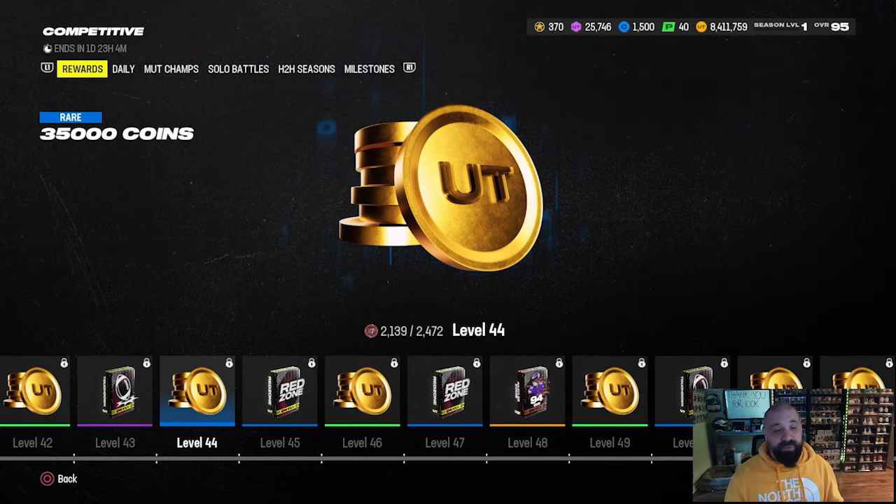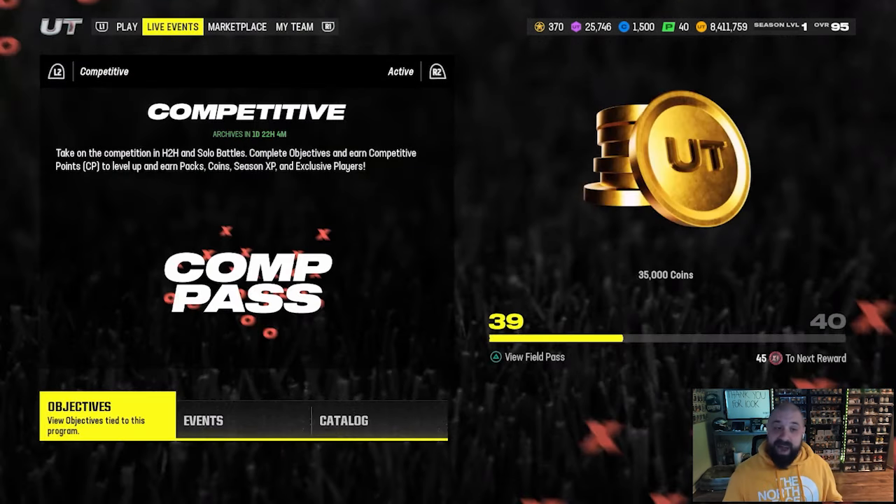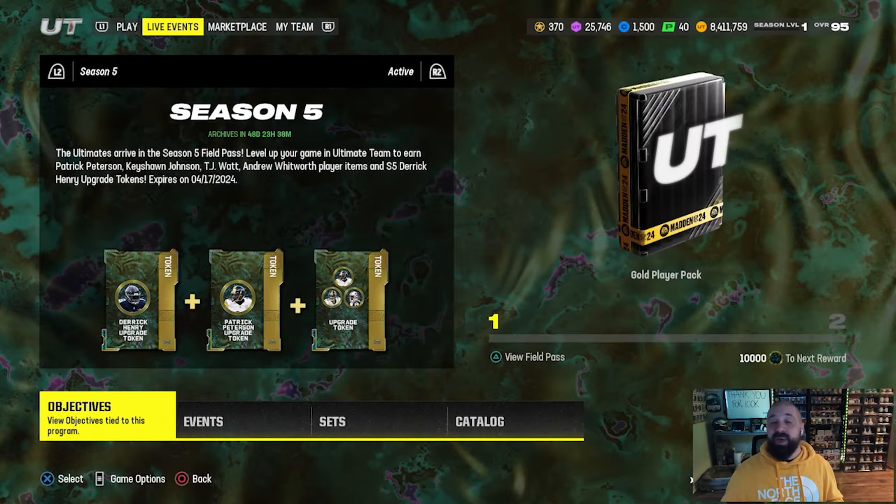For now, as of today, the only ways to earn season five XP are the milestone tab, week one objectives, and the dailies — and you can't even do two dailies right now. More opportunities should be coming through the combine promo and the new competitive pass later this week.